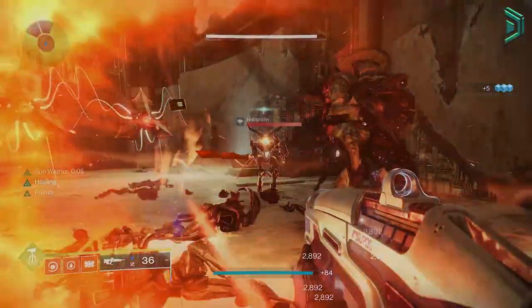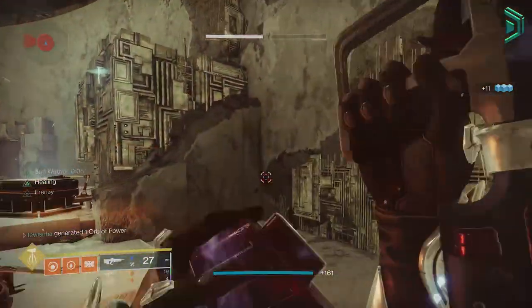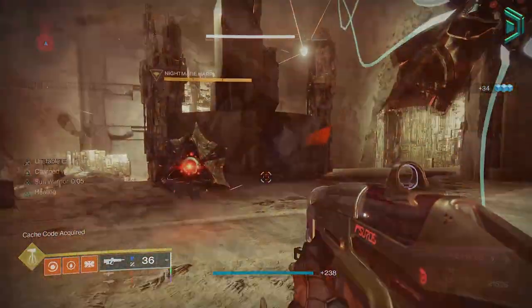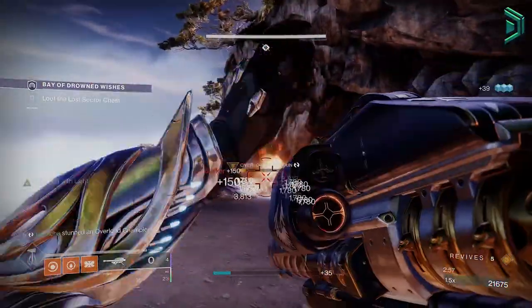All of these sunspots give you Sun Warrior, so you should constantly have health regenerating non-stop while also having increased DPS. If you can stay in the sunspot that's even better. With this build you'll be able to take a lot of damage before dying — and you wouldn't just sit there, you'll be shooting back and throwing abilities to get more health back on top. It's a great build for Titans to solo Legend and Master Lost Sectors with more survivability.